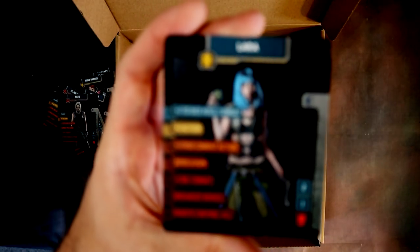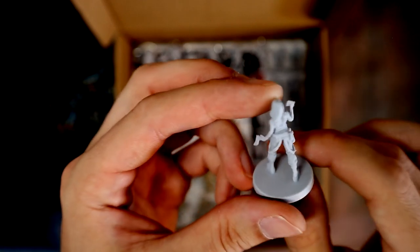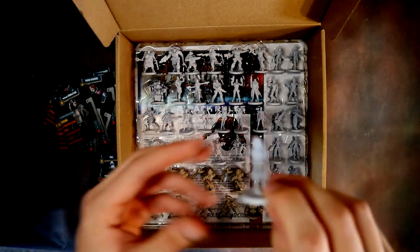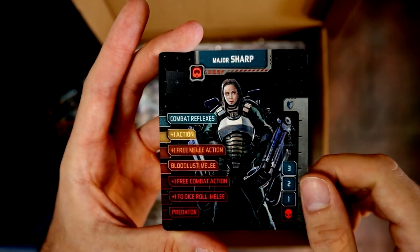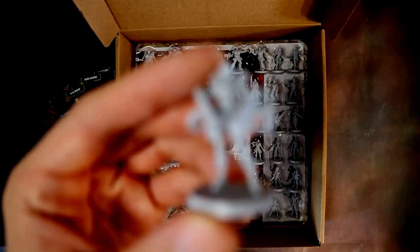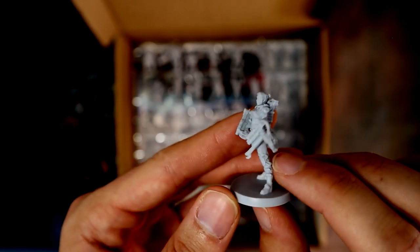Then we've got Lara — possibly from The Fifth Element, I haven't seen that film in ages. Cool looking model with a badge and a pistol. Then Madame Singleton — a pretty relaxed, piratey pose. Then Major Sharp — a lady in power armor with these needle-like things sticking out. She's probably one of my favourite sculpts — quite unique and awesome looking.